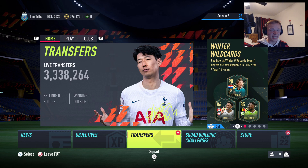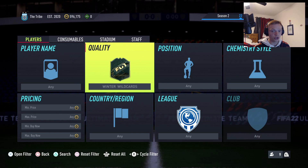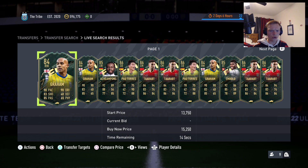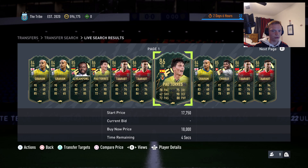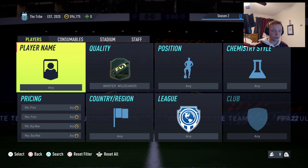What's up guys, it's Feeb Chief here and today we have for you some winter wildcard investments that could help you make a ton of coins on FIFA 22. What we're going to be looking at directly is the winter wildcard cards that are in packs right now. There's a large range of these cards, whether it be Graham who's basically discard price or Neymar up to like 3.5 million. So let me explain why I like the look of a lot of these right now.